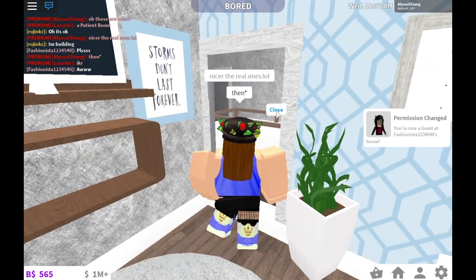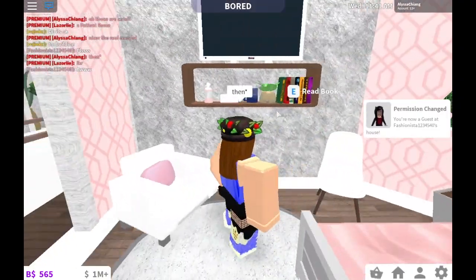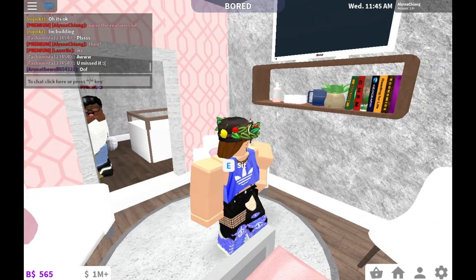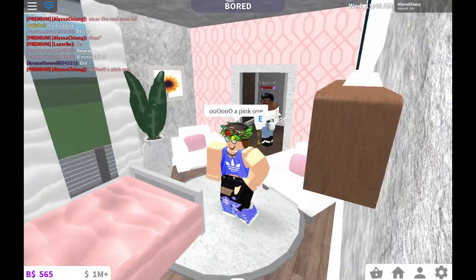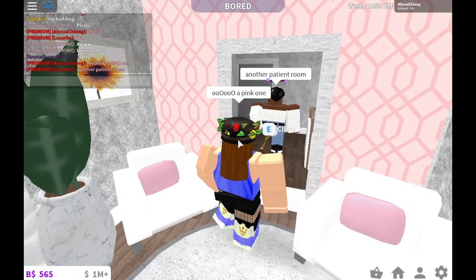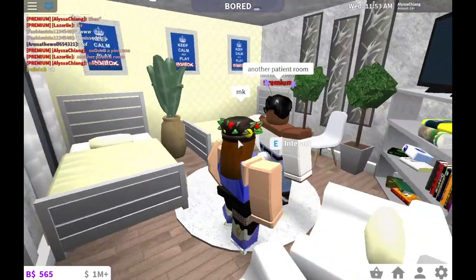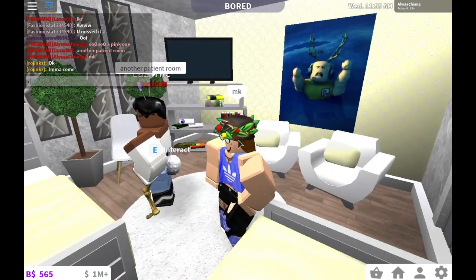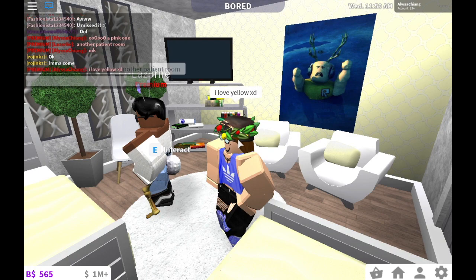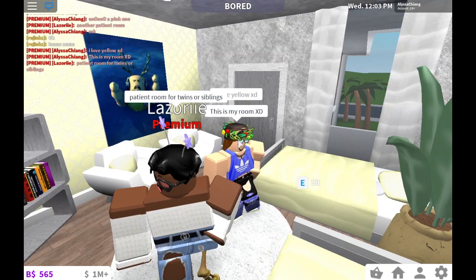This is a pink room — it's the same layout, practically, but it's just pink, so it's a little different. Now let's go into another patient's room. Okay, so this is like a sibling or twin's room, I'm guessing. It's really nice. These are really nice rooms — I didn't know they were going to be like this.